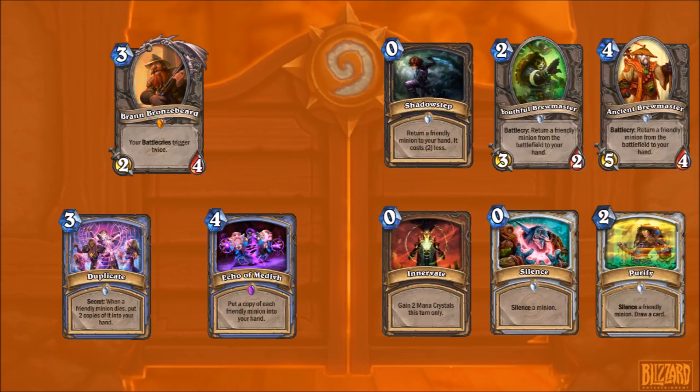Innervate in Druid is good, so you could do something similar to Rogue: Barnes, Innervate, Youthful Brewmaster. For Priest, Silence and Purify. Technically it is possible - if you didn't care about the text and just wanted a massive minion, you could Barnes into a 1-1 massive minion and silence it up to like a 10-10 or a 12-12.